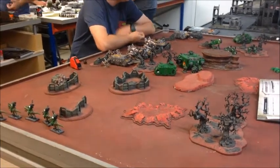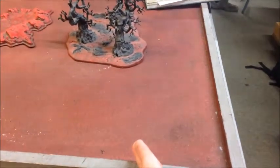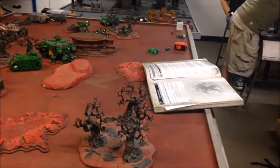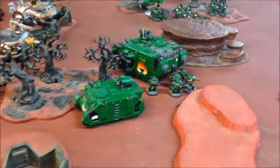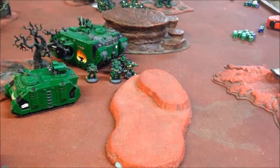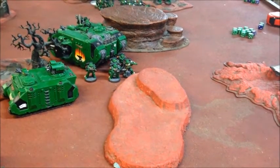At the end of every Chaos turn the bottom six inches fall off from my deployment zone, so I carried on pushing forward. Bikes came down the flank, Land Raider and Razorback pushed up the centre. The Razorback pulled itself out of combat, the squad disembarked and opened fire with their melta guns on the Hellbrute — and as you can see it was suitably effective: there is no more Hellbrute.